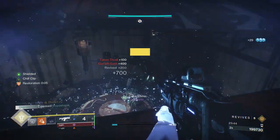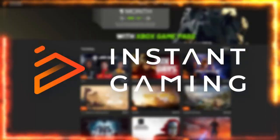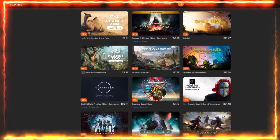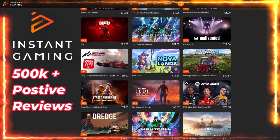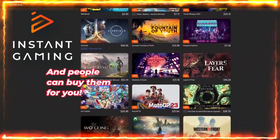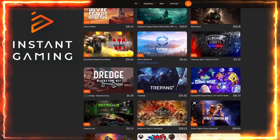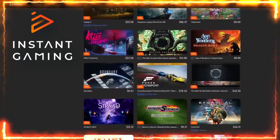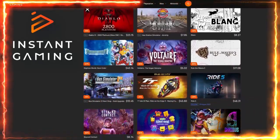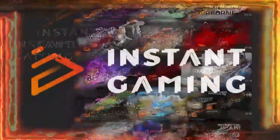Before we go any further, I want to tell you about a way to get your games at a cheaper price. Instant Gaming is the place to be — think of them as an online retailer for getting your games for a cheaper price. It's not a marketplace like G2A websites. Instant Gaming is legit, as they buy large quantities from suppliers, which allows them to sell game keys for a much cheaper price. Each key is directly from the supplier, so you know you're not getting ripped off. They support all platforms: PC, PlayStation, Xbox, and Nintendo. They also do monthly giveaways where they give you a free game of your choice if you win. Check the two links at the very top of the description, and a huge shout out to Instant Gaming for sponsoring this video.